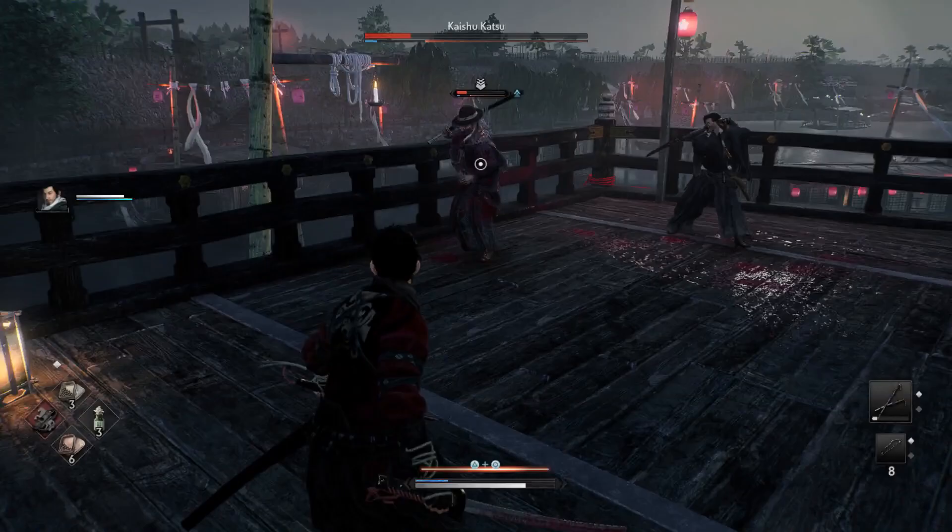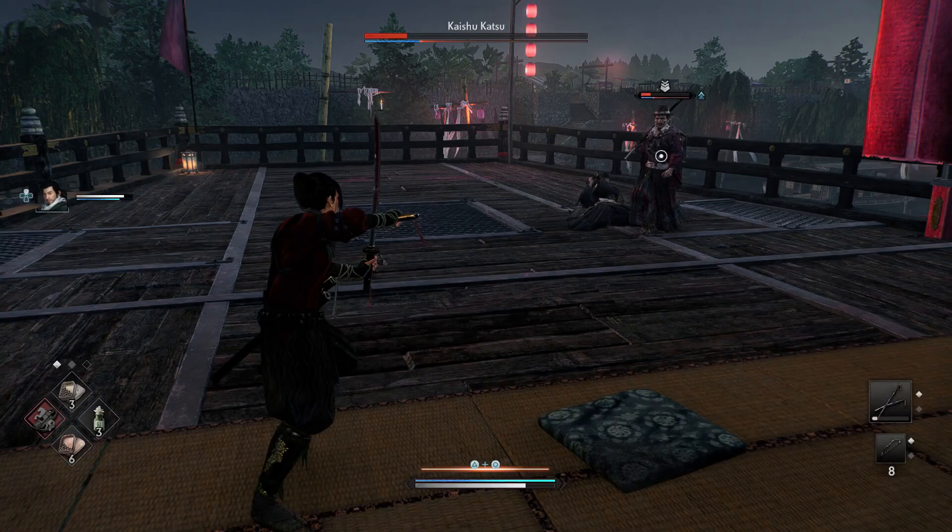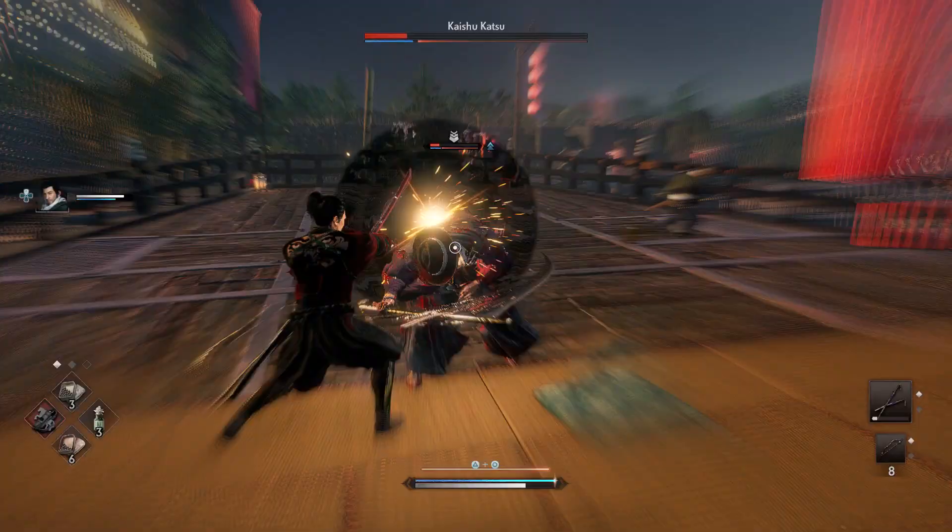If he just walks up close and does a red attack and you dodge it, just get ready to block or dodge again, because he'll end up doing regular combos. That's pretty much it for this guy.